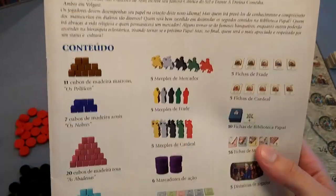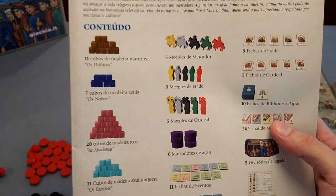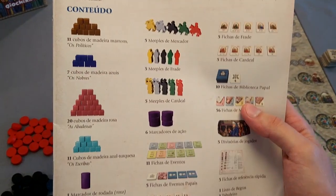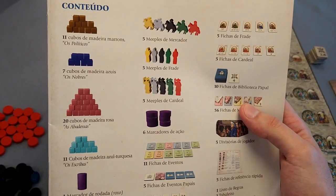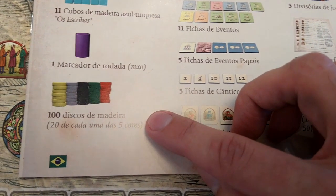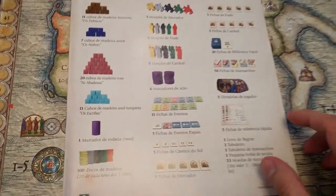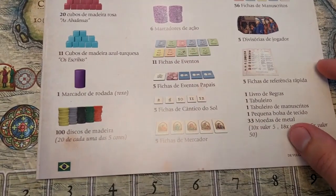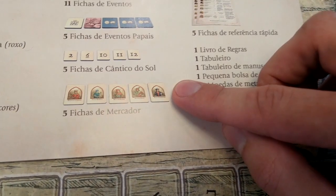Before starting setup, take a look at the number of components in the rulebook to see if you have any missing or extra parts. Specifically, if you have extra cubes, keep them in a safe place — not to lose them — and to ensure setup is correct and faster for five players. If you got extra discs, there's no need to remove any. Also note that some components I consider unnecessary: the round marker, which is the purple cylinder, and all the five merchant tiles. I've removed them from my box, but I'll teach you how to use them if you want.